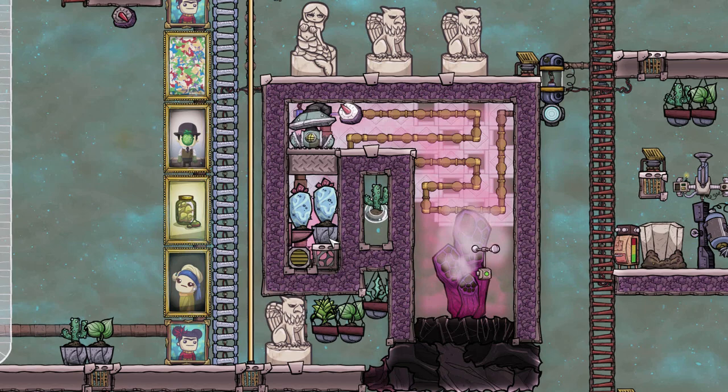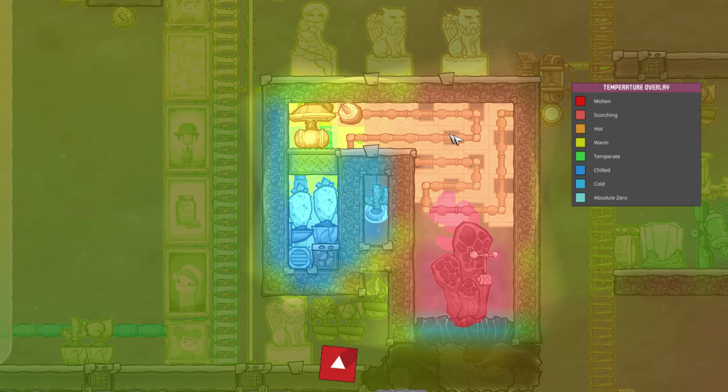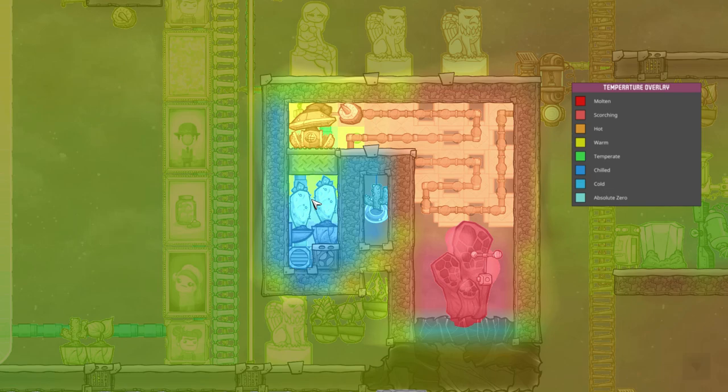So I brought in two wheeze warts providing directed cooling to the pump, and in the temperature overlay you can see it go from molten to scorching to hot thanks to the radiant pipes, then warm and temperate to chilled thanks to the wheeze warts.